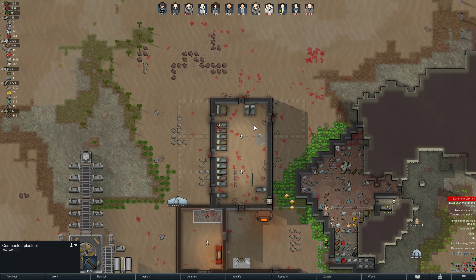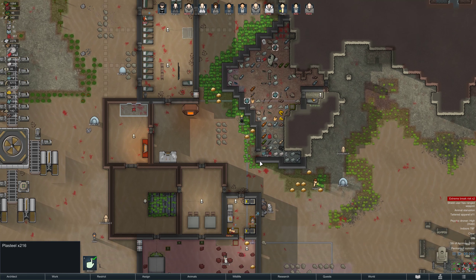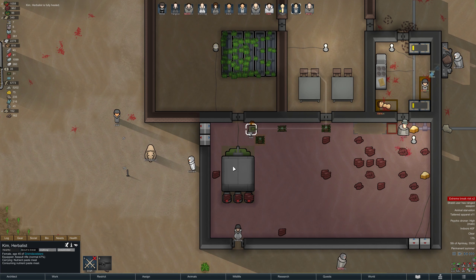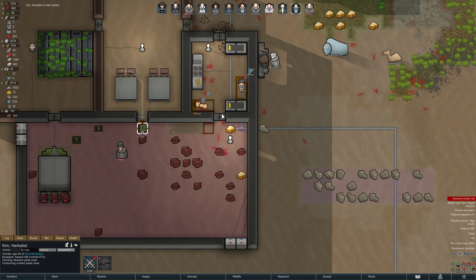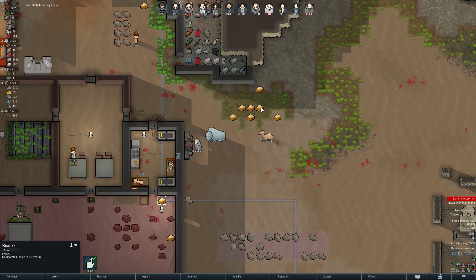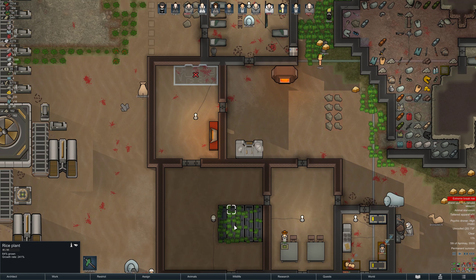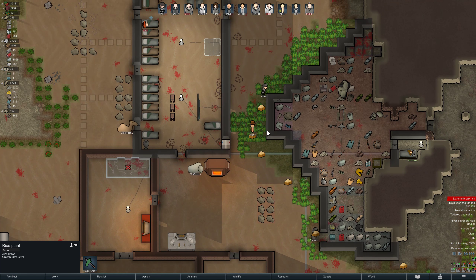There's some Plasteel up there but we don't need it right now, we still have some in storage. Kim is fully healed - that should make her a little bit happier. We're okay on meat for the time being, about 960. And we have started harvesting rice - that's great. And of course we've got the hydroponics going on. Look at us harvest this rice!